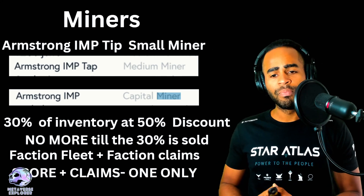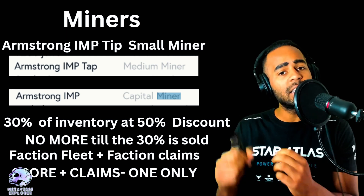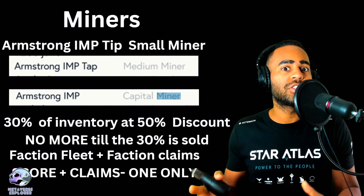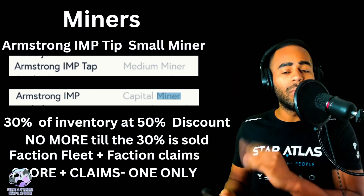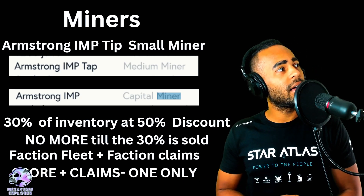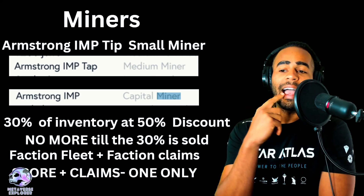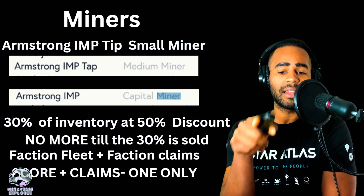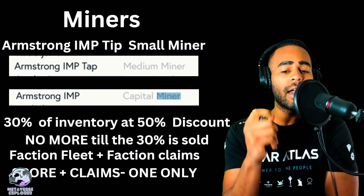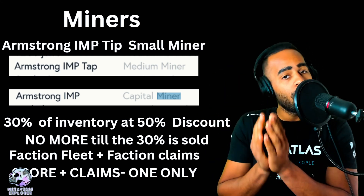I think they'll be starting next Wednesday, give or take. We've had a small introduction to some of the miners before, but now we get to see them up close and personal. They're all from the Armstrong family — the Armstrong ship manufacturing line, similar to the Vsys or whatever. We have the Armstrong IMP — I-M-P. We also have the TIP and the TAP, as well as the IMP, which doesn't have a nickname attached to it. They're going to be going on sale — only 30% of the entire volume of the ships will go on sale first, at 50% off the origination price, not the VWAP price. It'll be available in both Atlas and USDC. The team is only going to release that first 30% tranche and won't release more until that first 30% is sold.